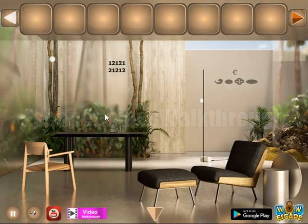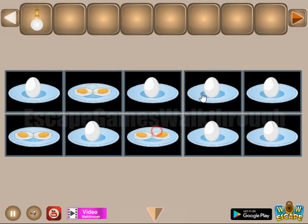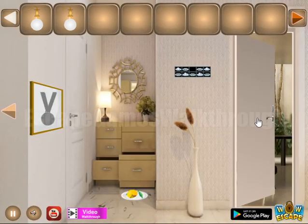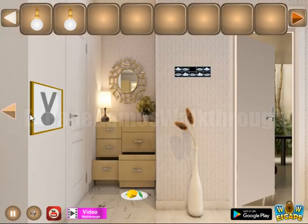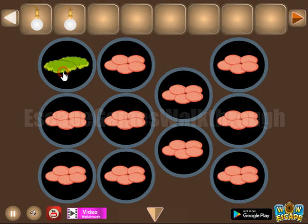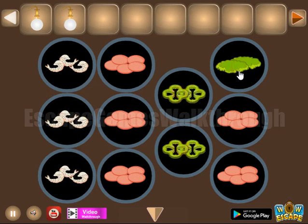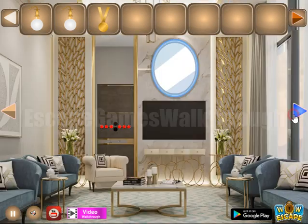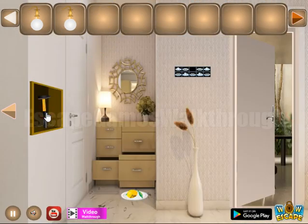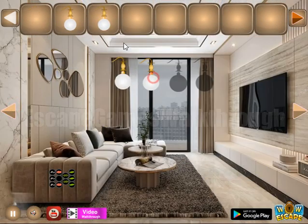Here we can take the lamp. Another hint of one and two in chess order — so it is to set it here. Get the lantern and another hint: it means columns and different foods. Here we need to select the same foods for this column — shrimps, sausages, paper scuds and green slime. Then with this medal we can get one more lamp, get the hammer to break this mirror, get the lamp, and finally get the key to escape from this house.